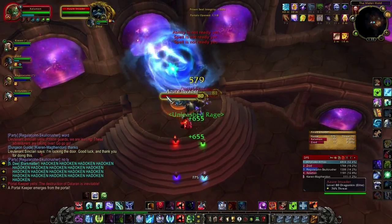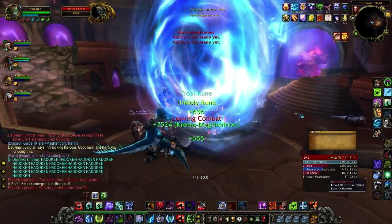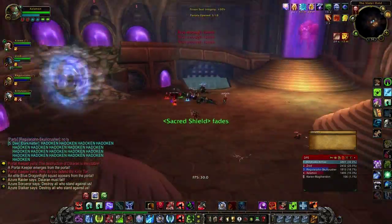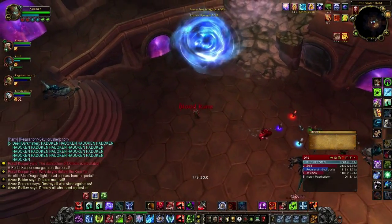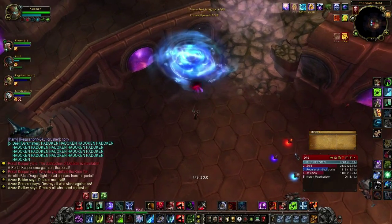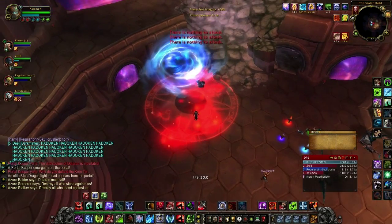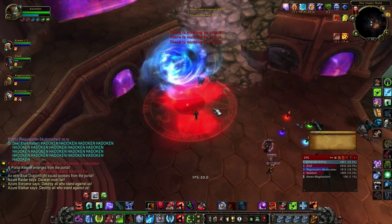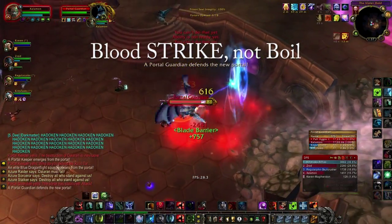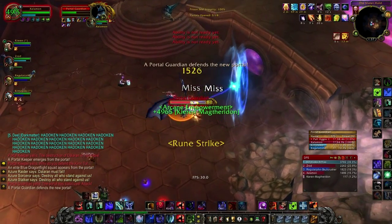If you're not sure whether a portal is going to spawn a single target or multiple targets, feel free to drop a Death and Decay early on before anything spawns. That's what I like to do — I drop a Death and Decay and in this case it happens to be a single target, so again I open up with Obliterate, follow up with Blood Boil and Rune Strikes, and another Obliterate. I also happen to get a free Howling Blast proc on that one so I use it.